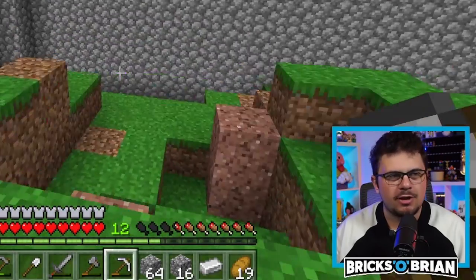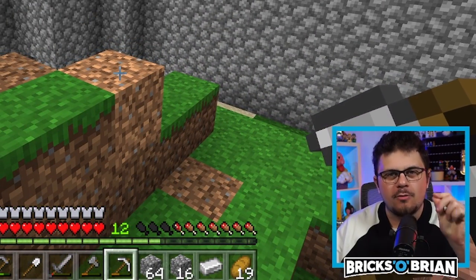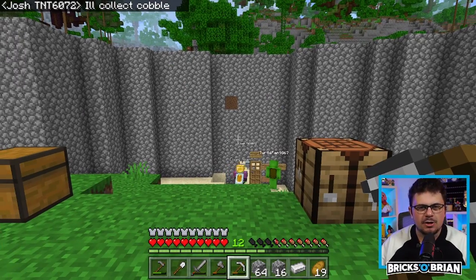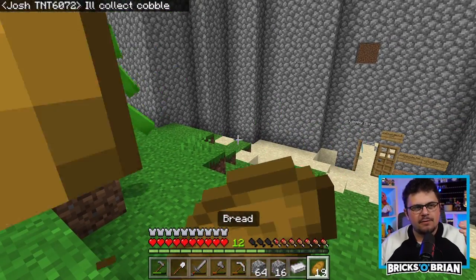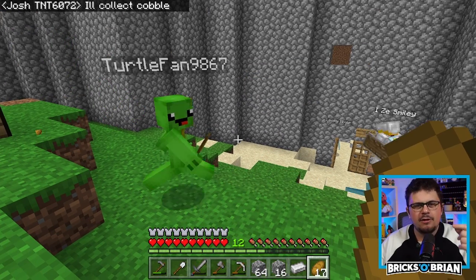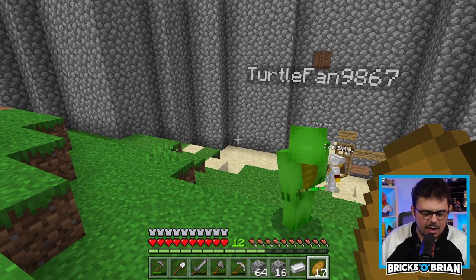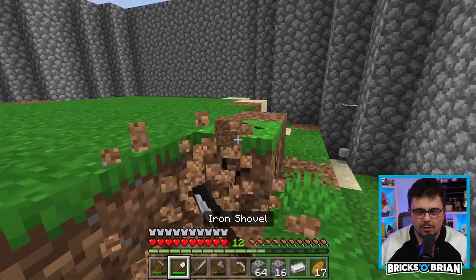Everyone online is talking about: are there more wheels or are there more doors in the world? Very clearly the answer is wheels — if not for the fundamental fact of there being four wheels per car, and then you have things like conveyor belts and all the things that have wheels across the world. It's definitely wheels.